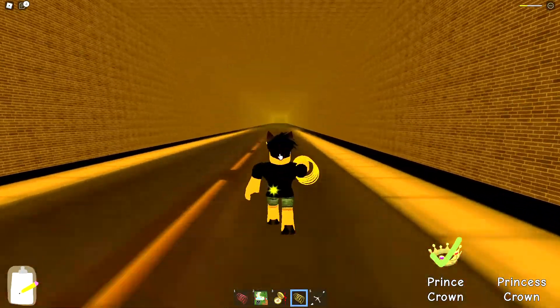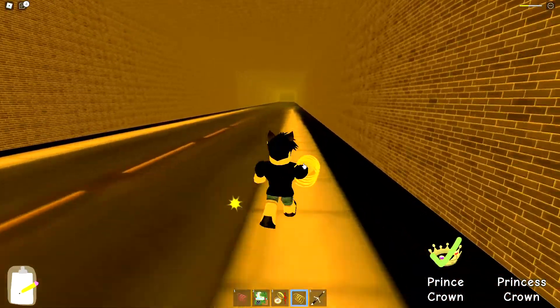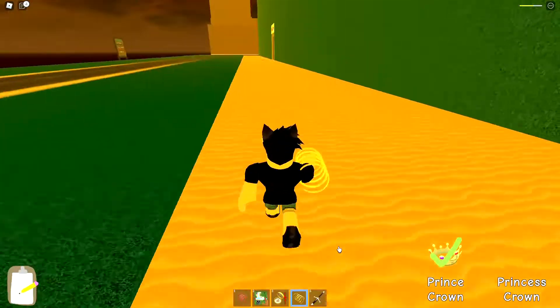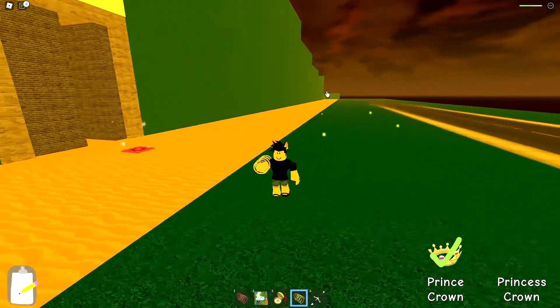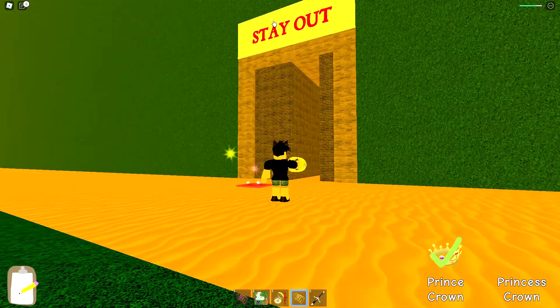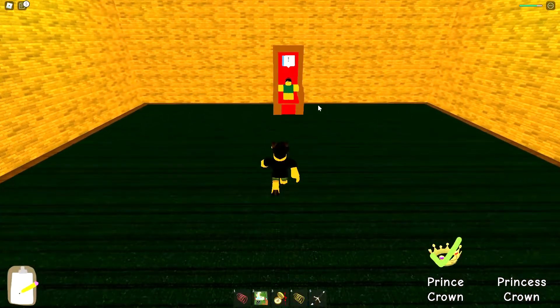Now you gotta go through this long tunnel up to a secret area where Princess Noob is. I'll cut to that area because it takes a while. Once you emerge out of the tunnel and go down here, there's a hill and an entrance that says 'Stay Out' — that's Princess Noob's palace.